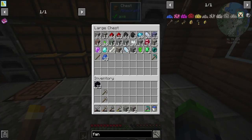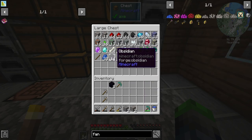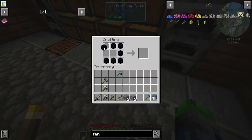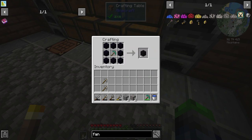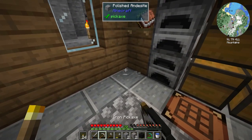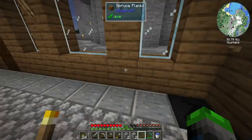Cool, so we have the 22 obsidian that we need. You guys might be wondering why we need 22 — that's because we need 8 for what we're doing here, 10 for the portal, and 4 for the enchanting table. So if we put a diamond pickaxe in like this, we have the Mining Portal. And this is what I wanted to check out today — episode 1, the Mining Portal!